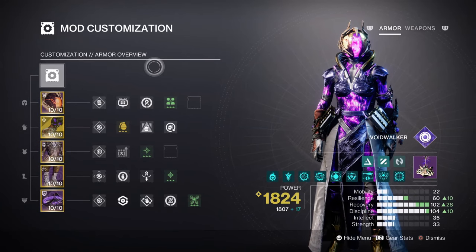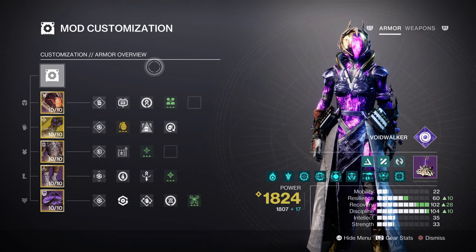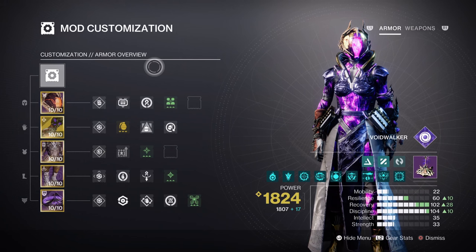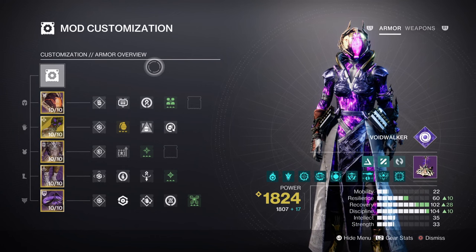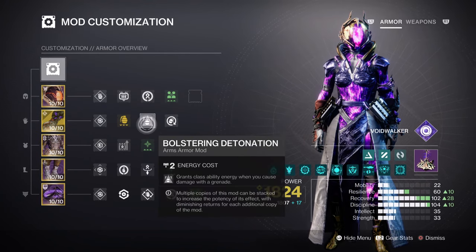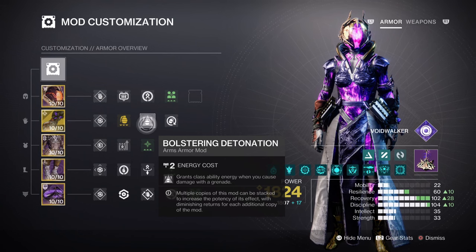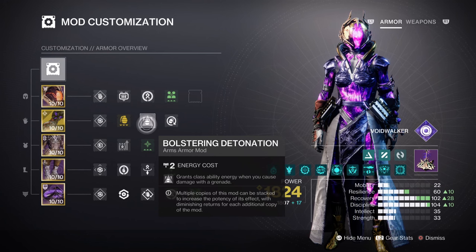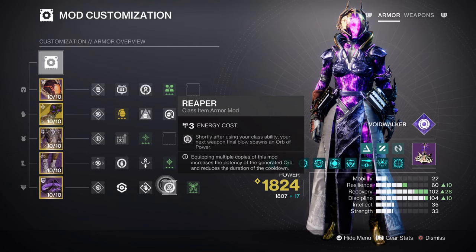For mods and stats, Recovery at tier 10 and Discipline at tier 10 are the main two stats to invest in. Recovery at tier 10 provides a 48-second cooldown upon use, and is easy to reach without mods as long as you invest in higher recovery stat armor. Bolstering Detonation is the one mod I would highly recommend players keep when using any build that focuses on getting class ability back. The Powerful Attraction mod will also help with the overall armor charge effect.